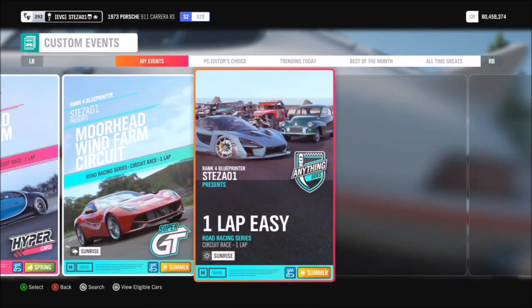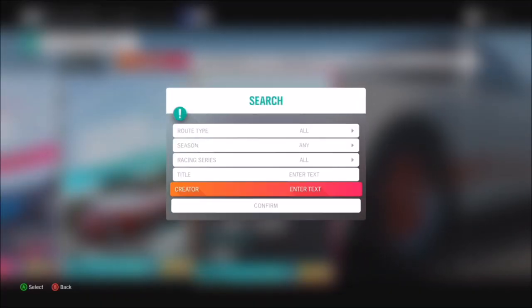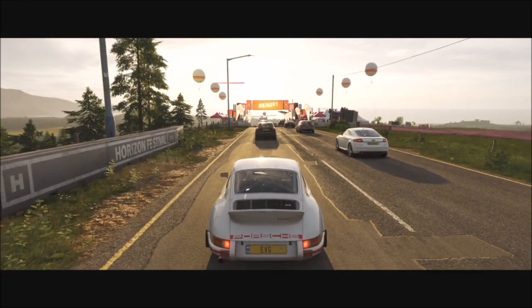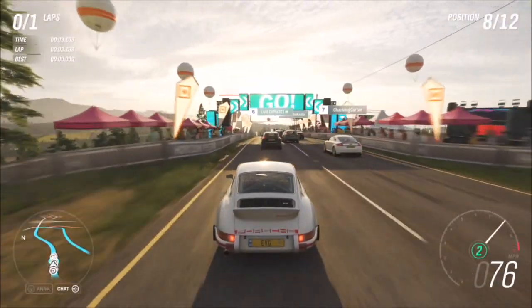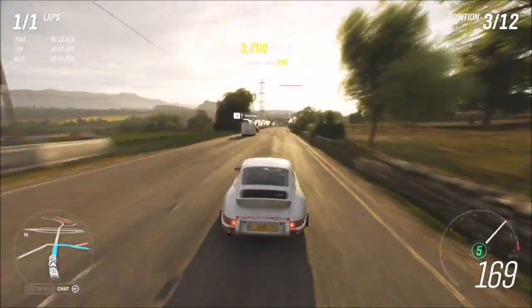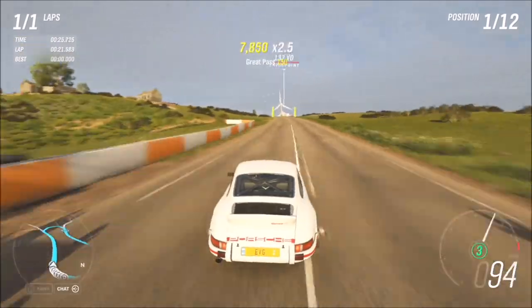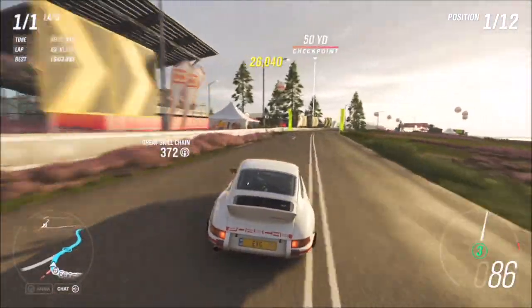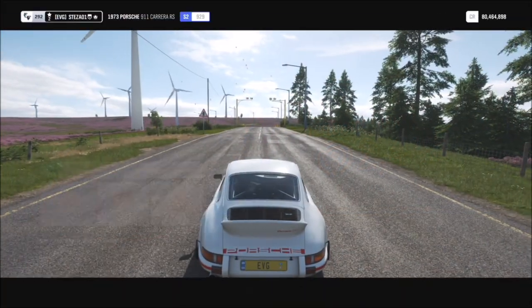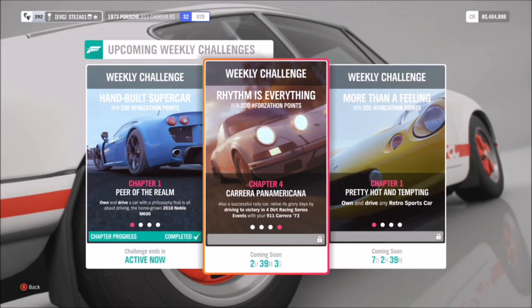I went over to the Moorhead Wind Farm circuit, and if you go to custom events you'll find one I created a while ago for a previous Forzathon called 'One Lap Easy.' Hit the back button, type in my gamer tag, and it will take you to this race — then all you have to do is win three of these. It doesn't matter what difficulty level you're on. There's a Ford Transit van absolutely caning it, probably because I'm on expert difficulty, but it's actually very easy. Just complete one lap, win it, come back out, go back into blueprint or custom events, find the race again, and repeat that two more times.